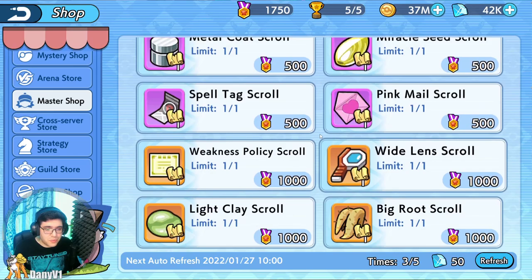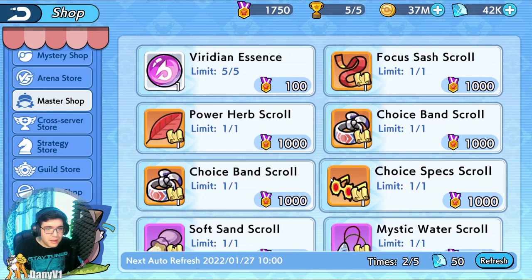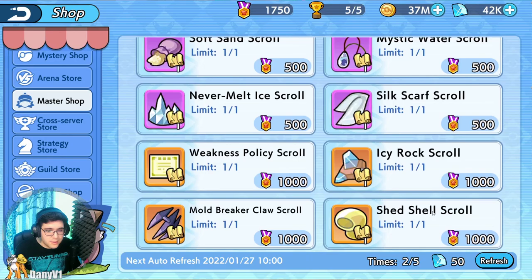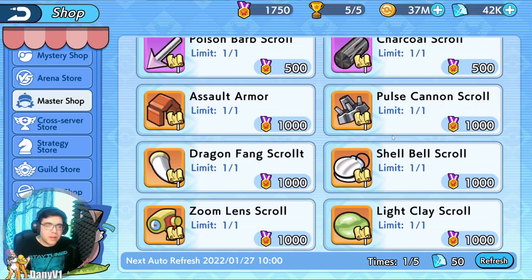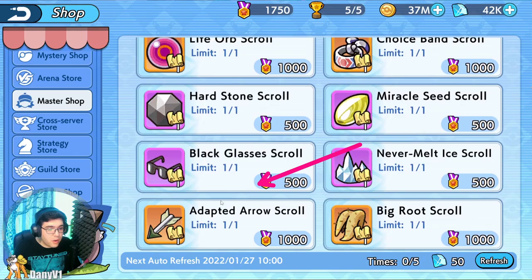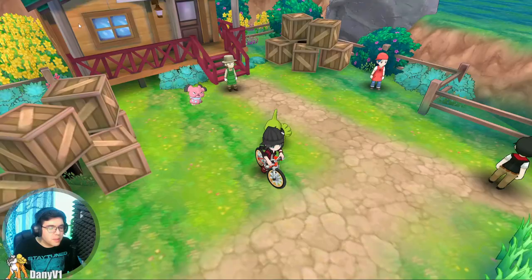I just refreshed the store. Let me see if there's anything I want to buy. Focus Sash — I am interested in a Focus Sash. I'll refresh a couple more times. I do have a couple of extra refresh chances, which is according to the VIP level. Lower VIPs do not have this many refresh chances. And the Focus Sash is over there.